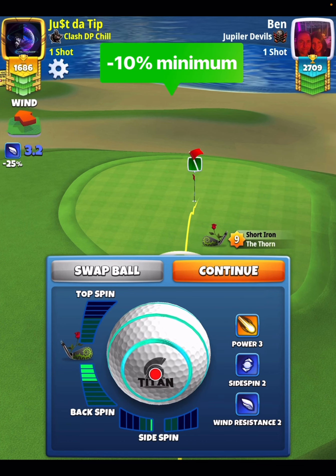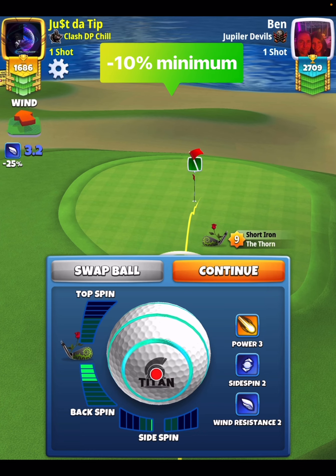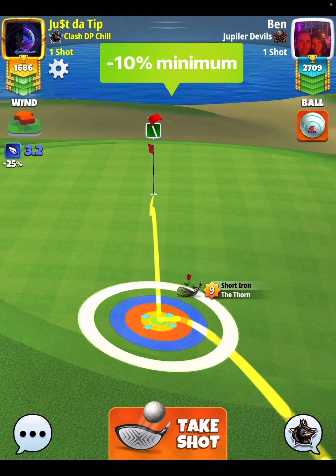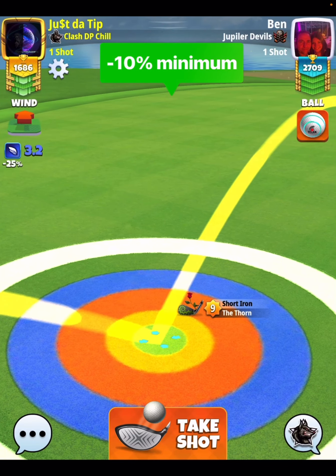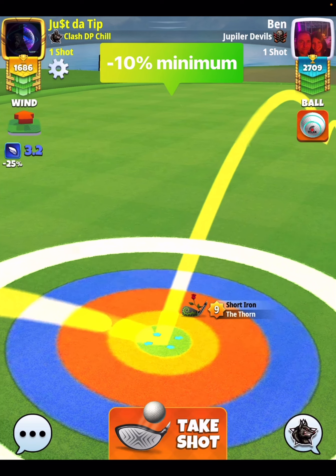Going back again — I'm going with backspin to the hole and a little bit of sidespin to the left. But I want you to play this with half a bar of sidespin to the left. Because even pulling at minus 10%, which means we're pulling less rings to the right hand side, we still miss to the right.